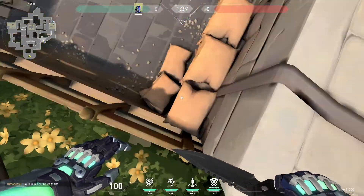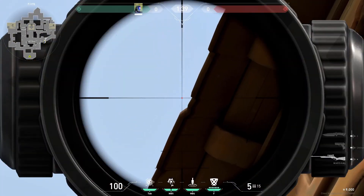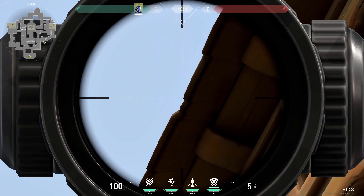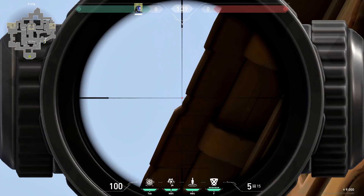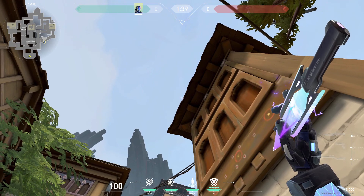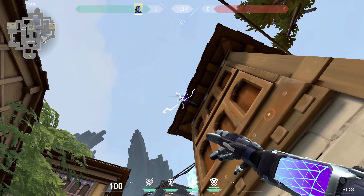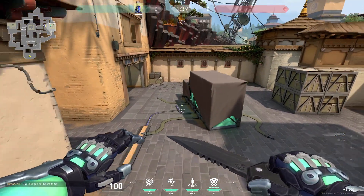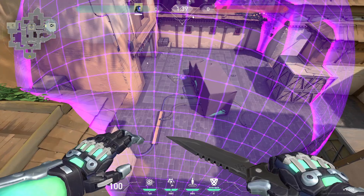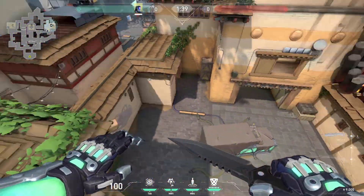You can also do this knife from long. Stand on top of these sandbags, find this little gap in the roof right here, place your crosshair there and move it a little bit to the left so you don't accidentally hit that, and throw it. The knife will land right here in the backside, and it once again gets anyone in this area.